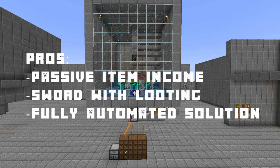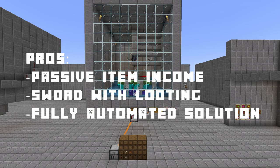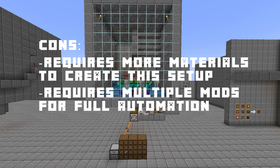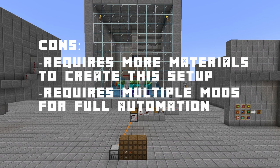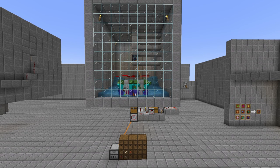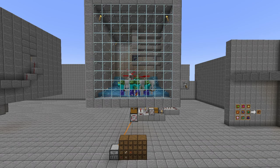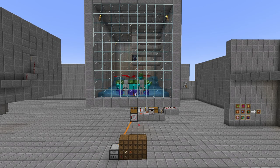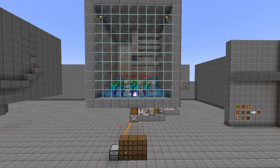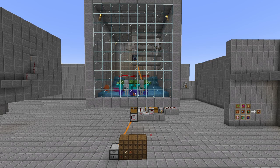Summary of the third setup. Pros: passive item income, sword with looting, fully automated solution. Cons: requires more materials and multiple mods for full automation. This setup provides a fully automated farm where we don't have to make any changes, which is a great solution. However, it does come at a higher cost, but as always there is a trade-off in every situation.